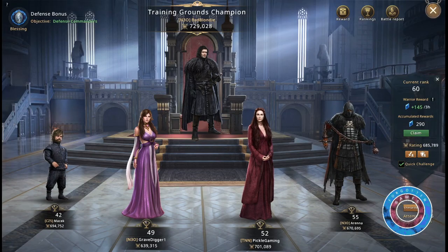Additionally, you can let yourself drop in the ranks in the training grounds. This will make it easier to climb up later.